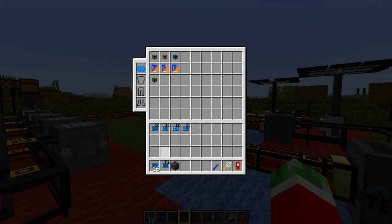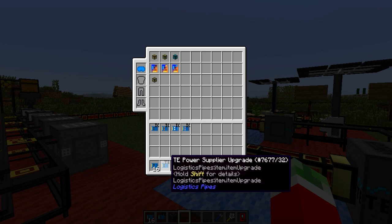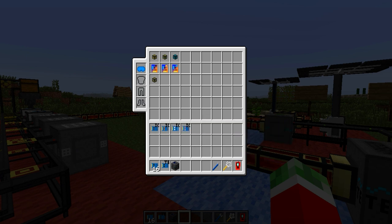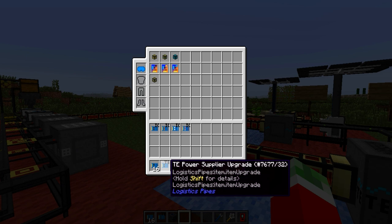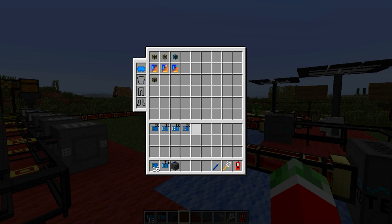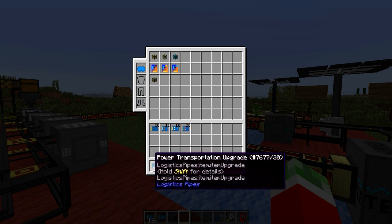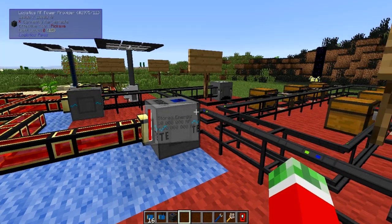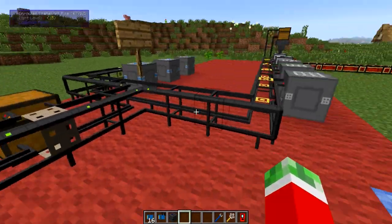So keep that in mind. Next up is the actual Power Supplier upgrade. You can either use the Thermal Expansion Power Supplier upgrade or the Industrial Craft one. As I do not have Industrial Craft 2 installed I will be sticking with the Thermal Expansion one for this tutorial, as it is also one of the easiest to use since you don't have to deal with separate voltages. And finally you will need a handful or two of Power Transportation upgrades, as you will need quite a lot of them — you have to put them on every intersection of your pipes.